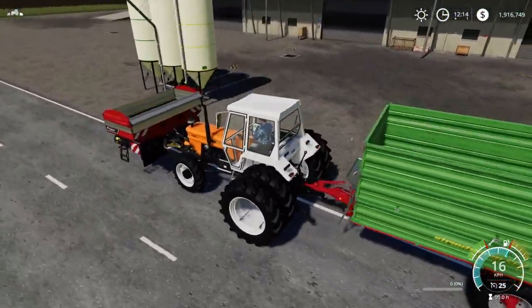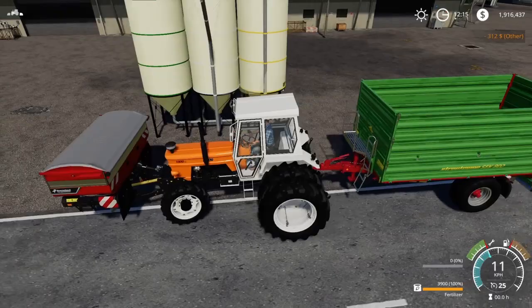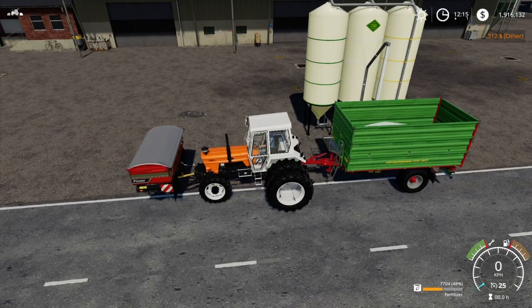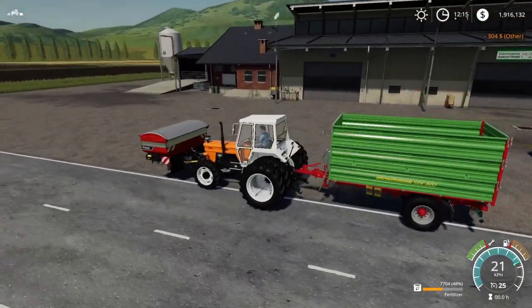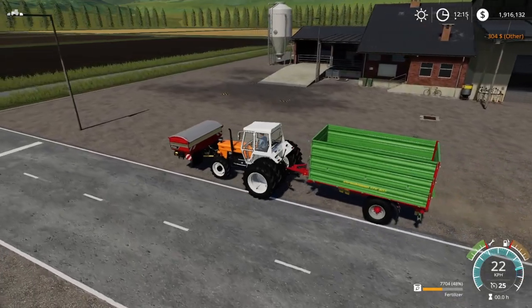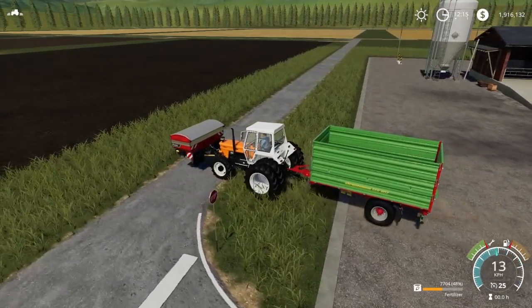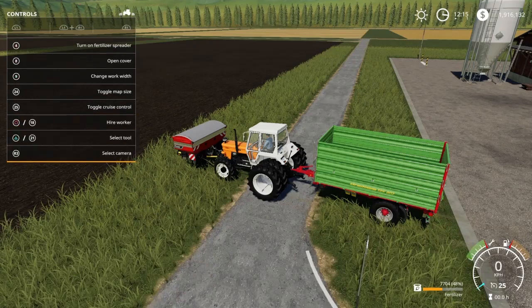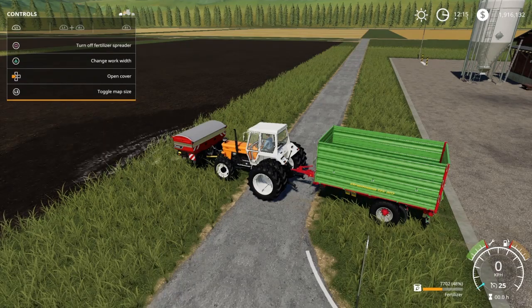Let's open the cover and fill this up with fertilizer. Cover on. On the back, I can choose between fertilizer, lime, or seeds. Let's put fertilizer in the back here too. You can see the capacity — you can have a big tractor with a really big trailer on the back. Let's find the spreader and turn it on. Now you can see it's doing 26 meters.